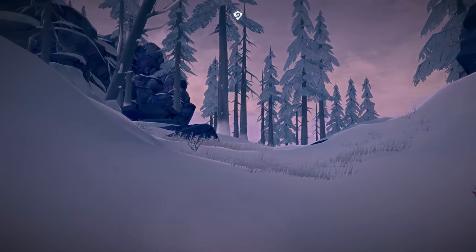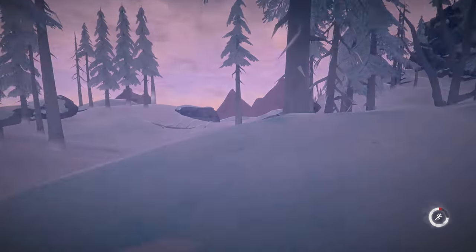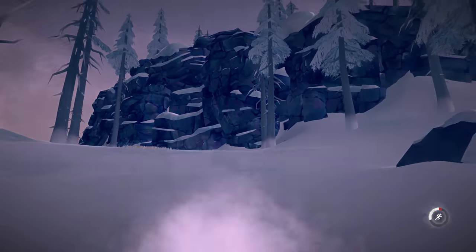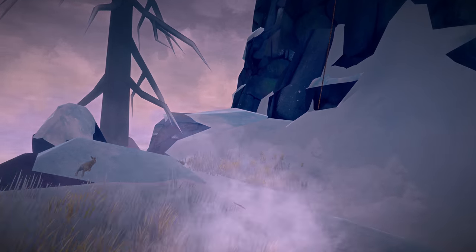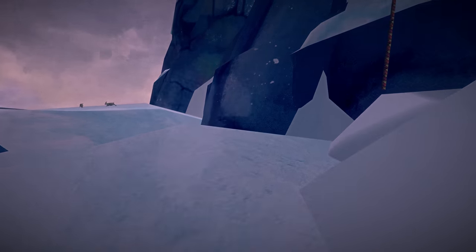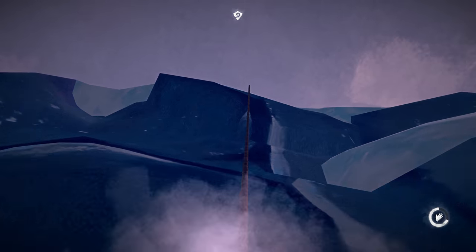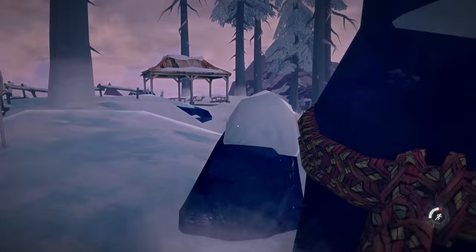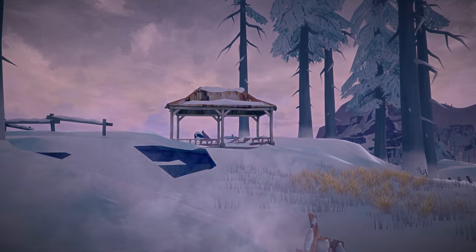Heading out of the cave, you just want to take a right, keeping the mountain side on your right. You'll come across another set of ropes up here, so you just want to take this rope up. And this takes you up to kind of a mountain lookout climbing area. Now we're officially in Milton — the outskirts of Milton.